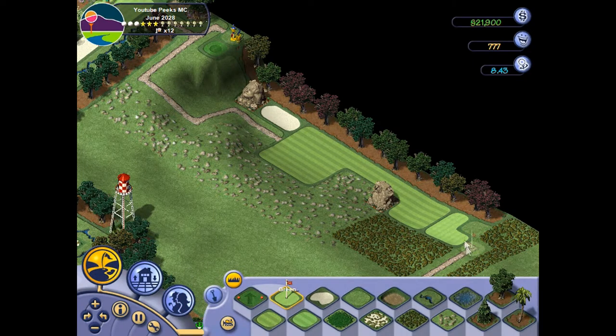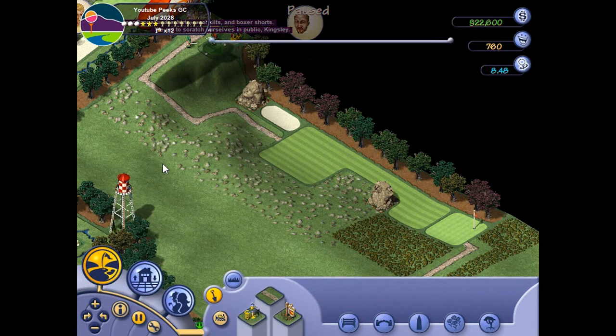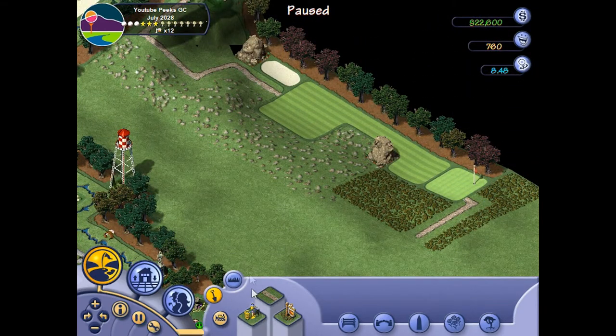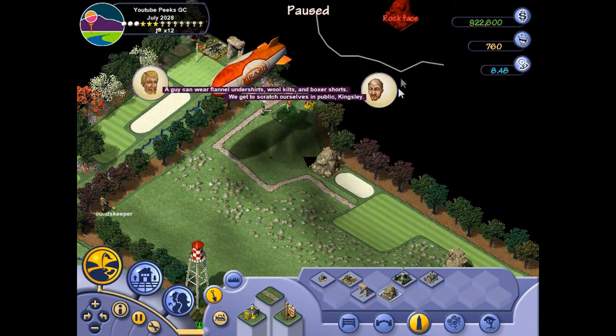Hole six! 350-yard downhill power four, now open for play. Your course has now upgraded from a municipal to a daily fee course — this will double your tournament prize money if your course passes the most stringent SGA evaluation. In addition, you may now hire more experienced employees for a slightly higher salary. We might get into that at some point. These rock faces are gonna keep away the dandelions, and I think they cover good enough in the positions we have them.